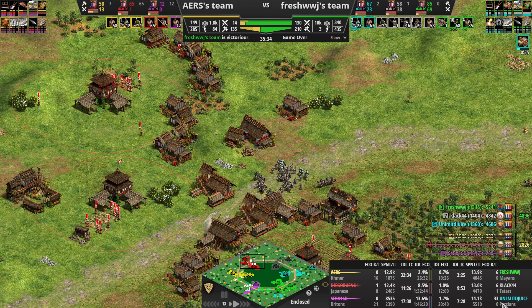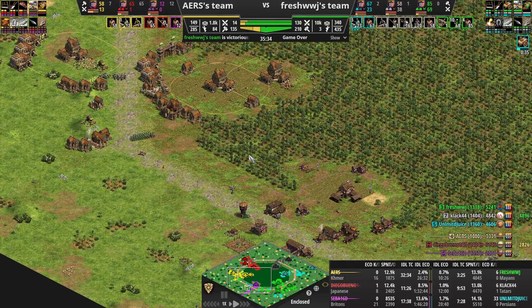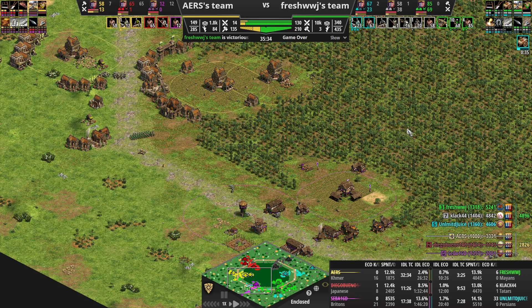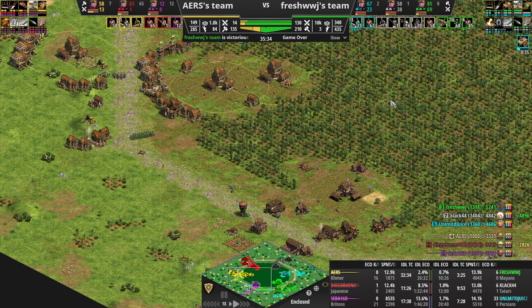Down here at the stats — Juice finished 33 and 0 on eco KD. Clack and I each had six. I kind of feel bad for purple. The whole game outcome was based on double-teaming purple while yellow decided to boom terribly. For three TCs, how do you only have 58 villagers? You lost 16, but come on — I have 85 off of two. That's just an embarrassing boom and it was not a good strategy to begin with.